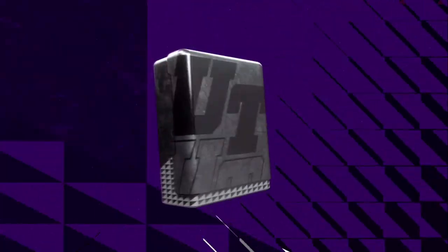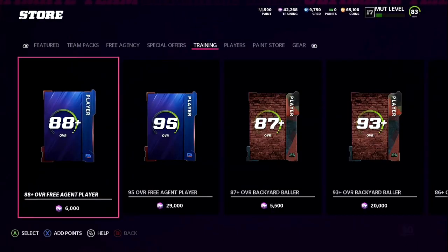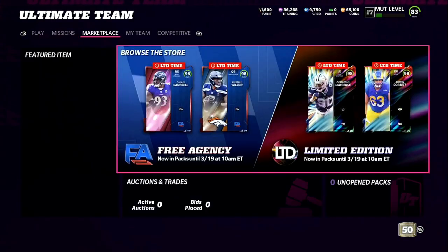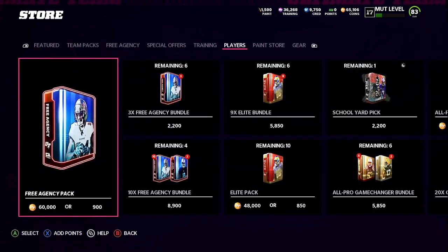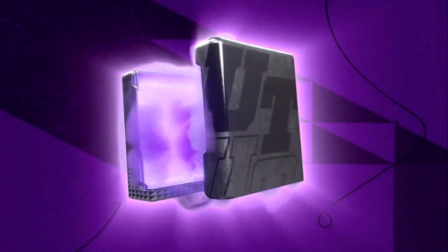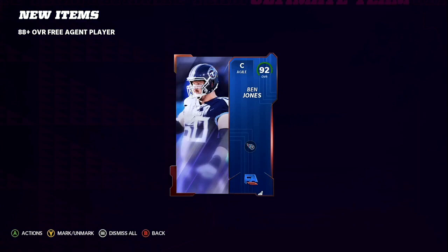We're going to go back into Training and do two times back out using the same method again — back out right there. You can look at them if you want, you don't have to back out, but do two exits out of the screen, then exit out of the store completely. There are our two pools. Now we're going to do two more looking at them, and you're going to see that within four to five pools you will get higher than the 88 overall. And there's a 92 overall.